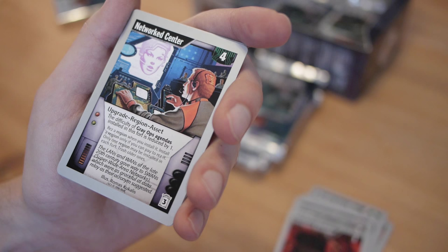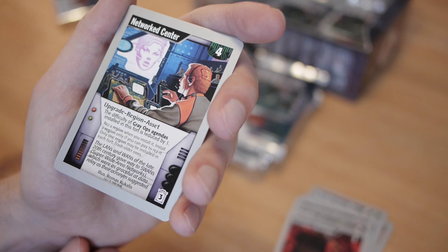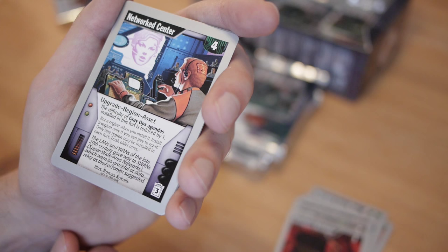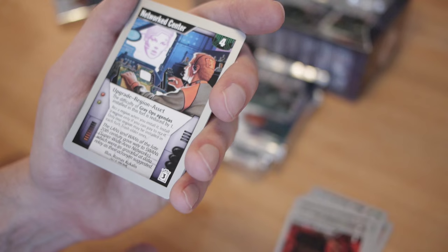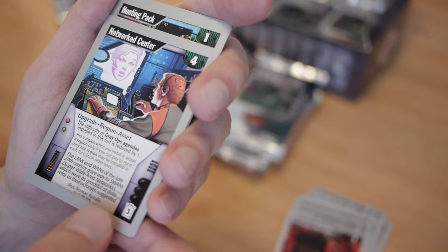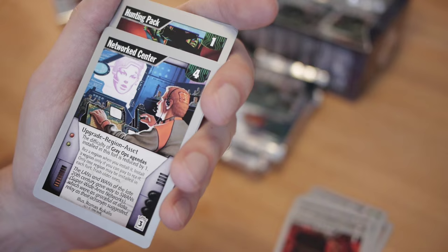Networked Center — an upgrade, region asset. This is your rare! The difficulty of gray ops agendas in servers containing this fort is reduced by one. The flavor text mentions SWANs — super wide area networks. So this is basically a city grid for gray ops agendas. We already had a couple of other cards that reduce the difficulty cost of gray ops agendas, so I think this makes a gray ops agenda deck very viable.